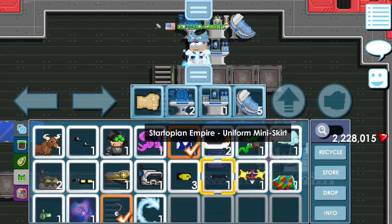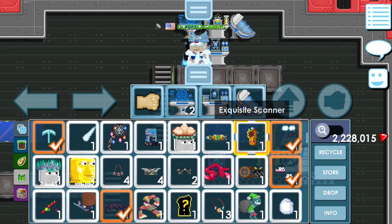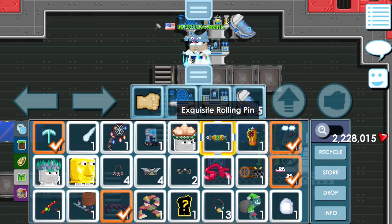Item keempat, kalian memerlukan yang namanya EX Key Scanner. EX Key Scanner ini bisa memungkinkan kalian mengurangi skill fail ketika kalian melakukan Startopia.